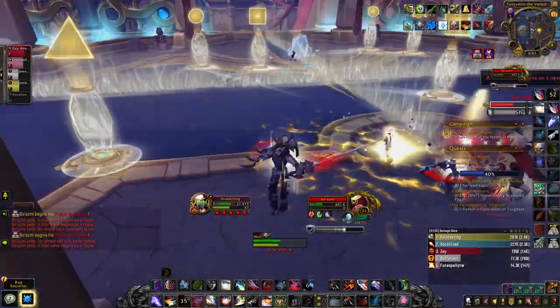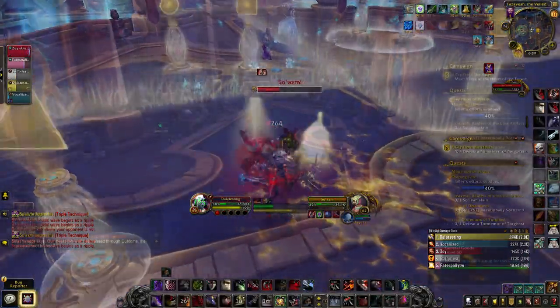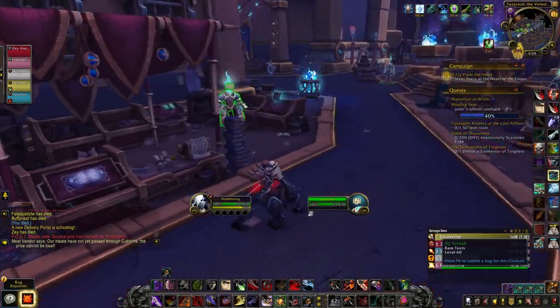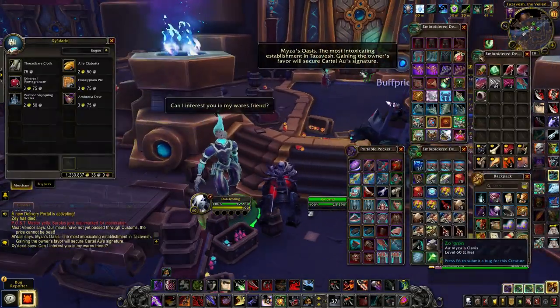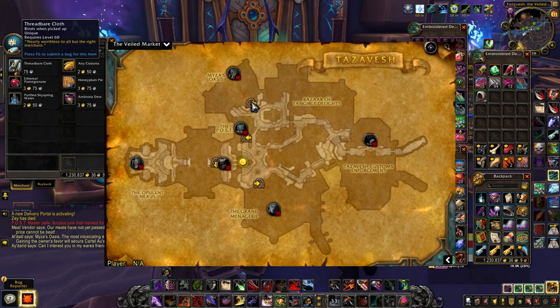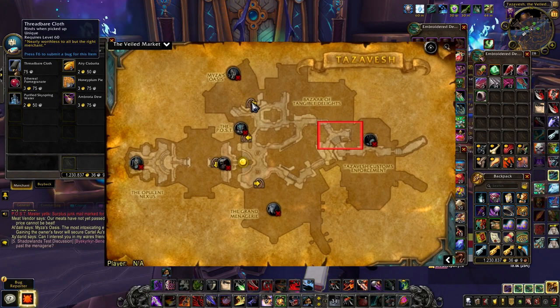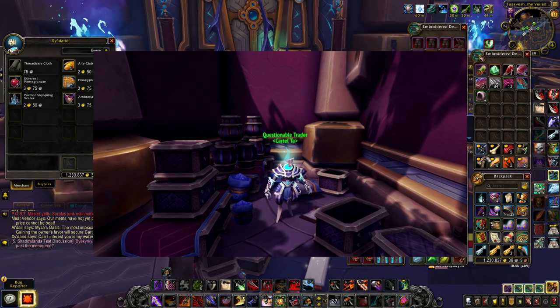Let's dive into how to unlock the hard mode and talk about some of the bosses on hard mode. To unlock the hard mode of the dungeon, you first need to go into Tez of Esh on mythic and slay the first boss in order to proceed towards the Oasis Club. Before you enter the club, stop by here right after defeating the first boss and talk to the Questionable Trader.